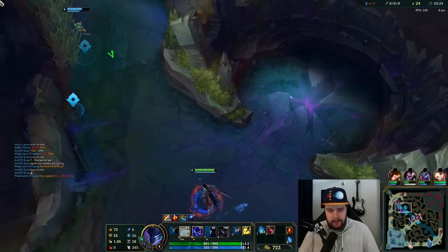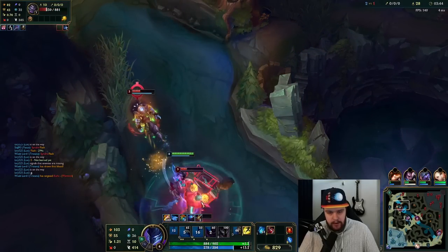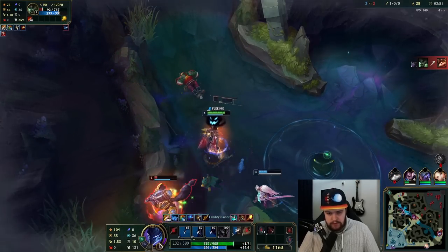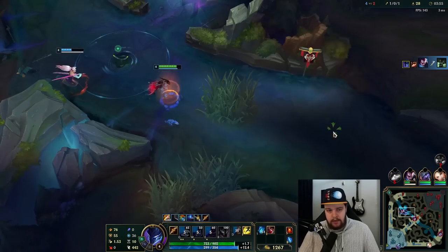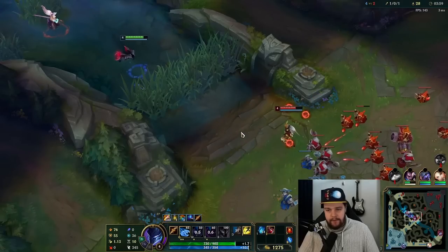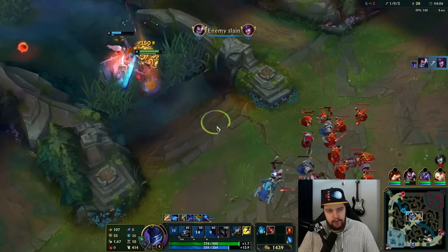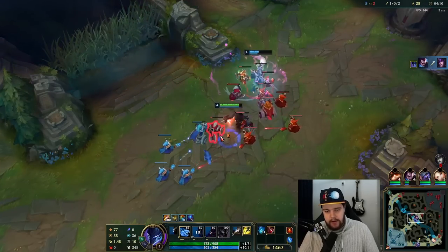I see him, but I'm finishing that camp off real quick. We're going to respond here — we're hitting Mundo first and he just flashed. We fear the Warwick. I've used my spell shield there to block the knockback Syndra was going to do.